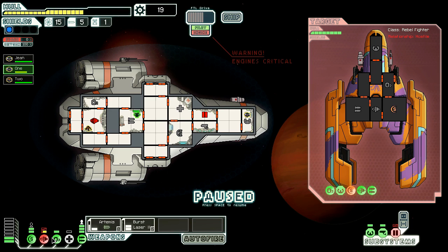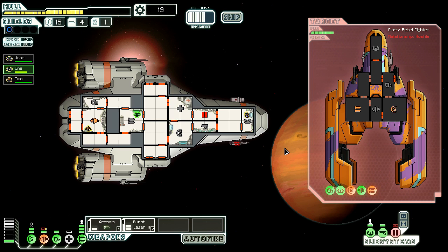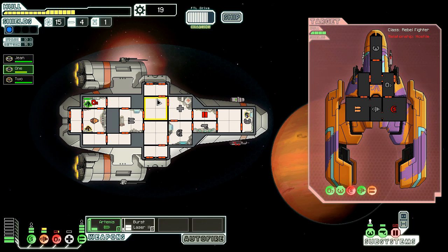Our weapon systems are back up. Let's power the burst laser - we can't, it's not fixed yet. So I'm gonna have you continue to man that because we need our weapons at full power. We really need to hit their weapon stuff. BAM - nailed it. Their missile bay just got taken out and so did our oxygen. Now we can fire our burst laser - let's hit them in the shield again. Boom. They offer to give us some of their goods if we don't destroy their ship - that's not necessarily a good deal considering how much damage we took.